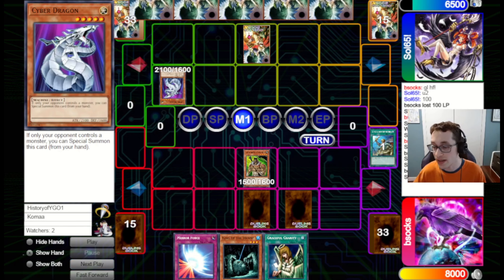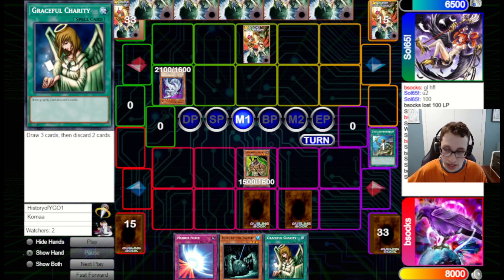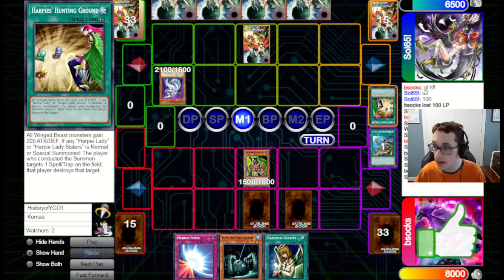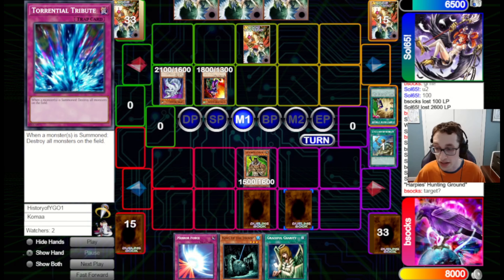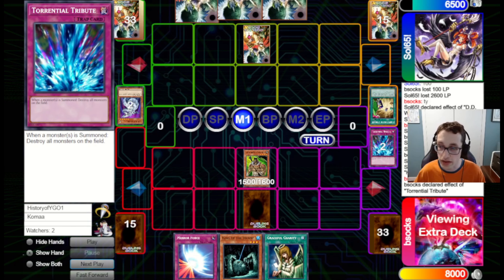They special summon Ojabird here — this is a bit awkward because if I TT now, they'll be able to summon out something else and get in for damage. So I'm going to leave this and wait to see if they summon something else. They go for Harpy's Hunting Ground, which is a bit awkward for us — but by summoning out a monster, either of our back row will chain. They go for the TT there, so we just chain our TT, blow up the board, and Wild Heart sticks around.